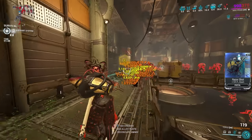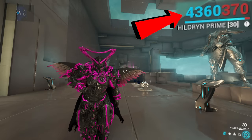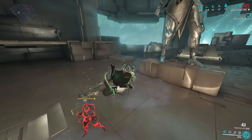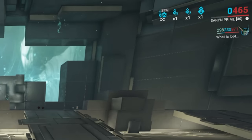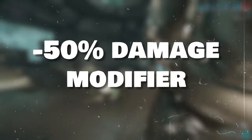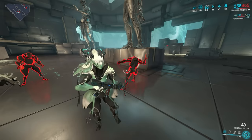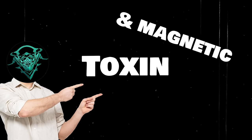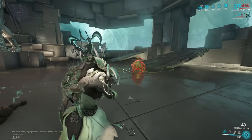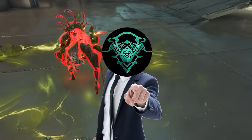Before we get into shield gating, let's first talk about shields in Warframe and how they work. Shields are just an extra layer of defense. In order for you to take damage to your health, your shields need to break. Shields regenerate shortly after taking no damage. They also have an innate minus 50% damage type modifier to all sources of damage. The only thing shields are weak to is toxin — toxin as an element ignores shields and goes straight for your health. Ever wondered why you just randomly die while having shields? Yeah, toxin. We all hate it.